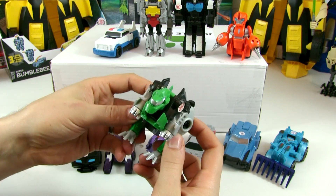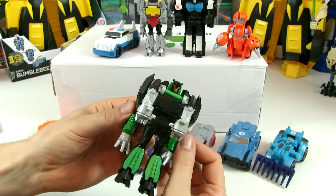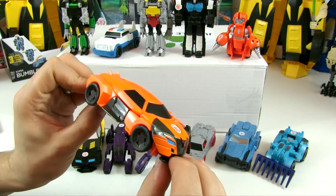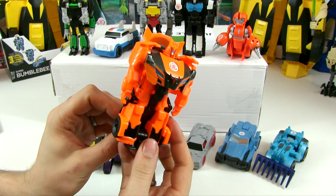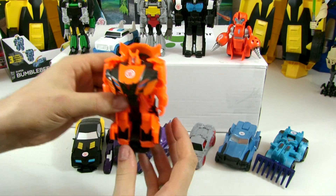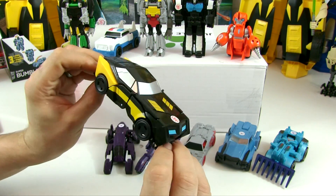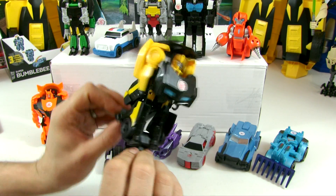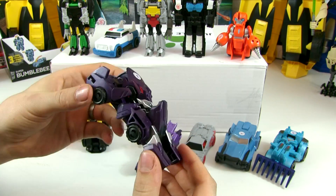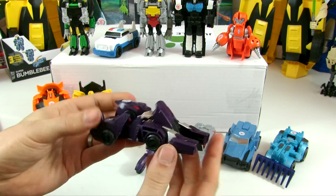Here's Grimlock again — flip his legs out in one quick motion and he's transformed. Drift: push the front and back together and he pops up, the roof of the car goes back down on his back. Pull him apart and he flips back into car mode. Bumblebee is pretty much the same as Drift — push the front and back together and he pops up, pull them apart and he transforms back into car mode.